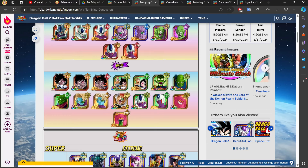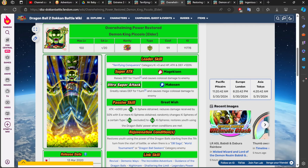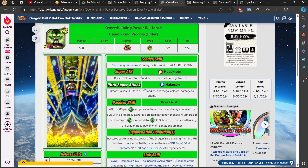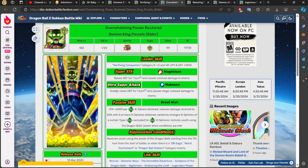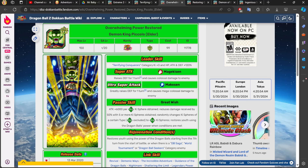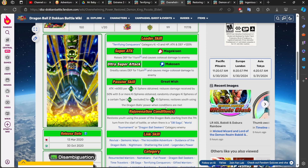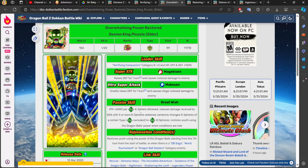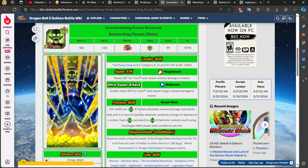Before I get into some of the characters here, I want to cover some honorable mentions. First is the free-to-play World Tournament LR Demon King Piccolo. This character could definitely carry. Being able to reduce the amount of damage received with tech orbs and being able to change orbs into tech is definitely going to help if you're running a full tech team.